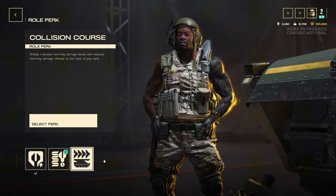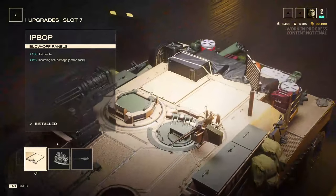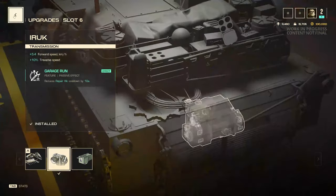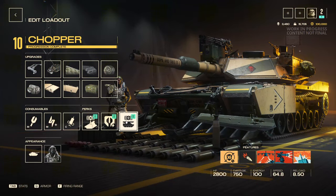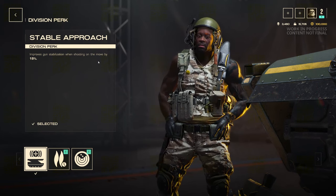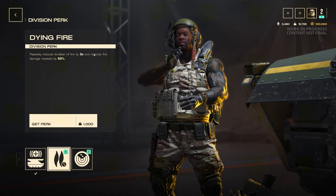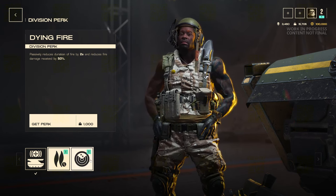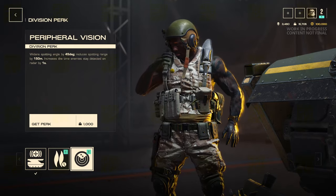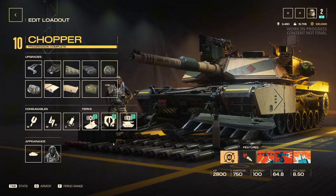This one reduces track and engine repair time by 25%. And this one here improves your ramming — so if you're going for ram speed, you want to combine it with the MCBS minesweeper to get that extra ramming damage, which can be a lot of fun. I see a lot of divisions of people doing that. The final crew skill I take is improved gun acceleration when shooting on the move by 15% — since you're going to be doing a lot of moving, definitely worth taking. You can also do the widened spotting angle by 45 degrees, which reduces spotting range by 150 and increases the time enemies stay detected on radar by one second.